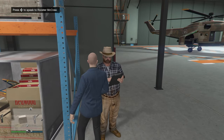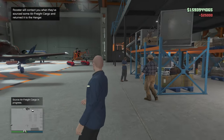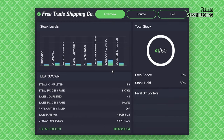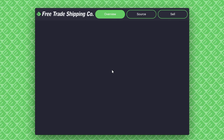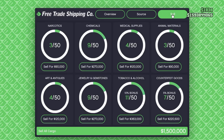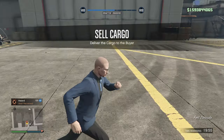When I started recording for this method I had 41 crates, and it then took me just 15 minutes to get the last nine, so I reached my 50 crate capacity. It's then up to you how you want to sell this variety of cargo, as some will come with bonuses. Otherwise, a full hangar will sell for at least $1.5 million, or $2.25 million in a full public lobby.